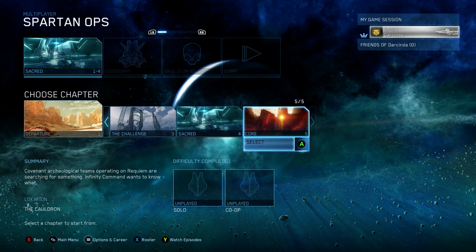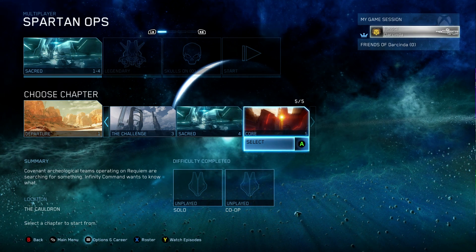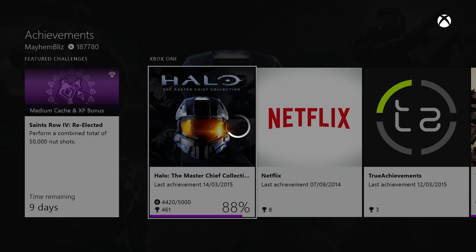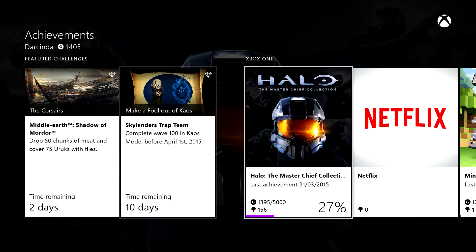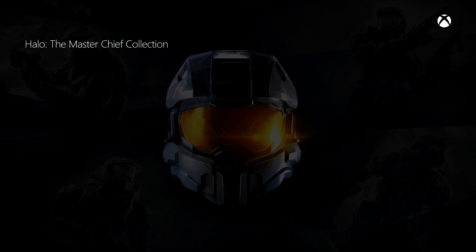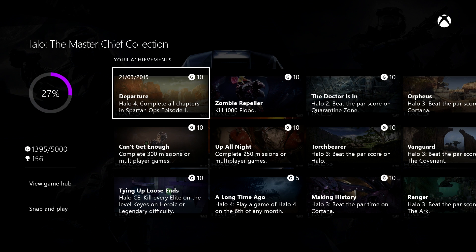So here we go — we got the achievement for Departure. That's the first episode, completing all the chapters. And if I recall, we didn't even play the last chapter. So that must be because this account maybe played that last chapter co-op and it just hasn't got the medal showing. We completed the first four and didn't complete the last one, yet we got the achievement.